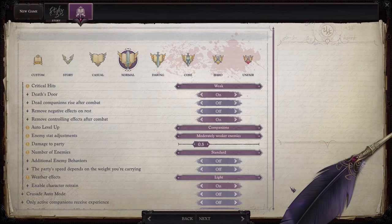First things first: difficulty. We are going to be playing on core difficulty — basically, I'm going for as close to the tabletop experience as I can get. Enemies are full strength and more numerous, which gives us a bit more loot and XP, but we'll have to really work for it. We are going to make a few tweaks just for the sake of streamlining the series.